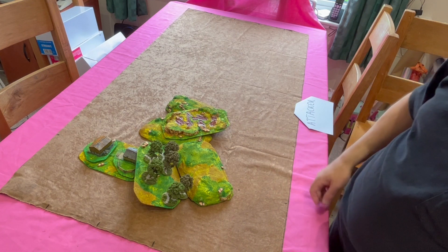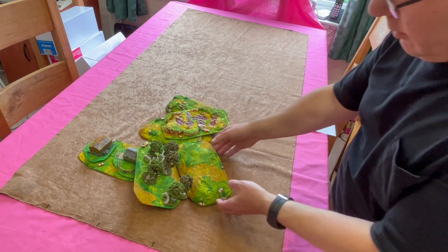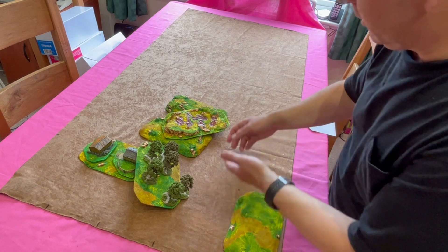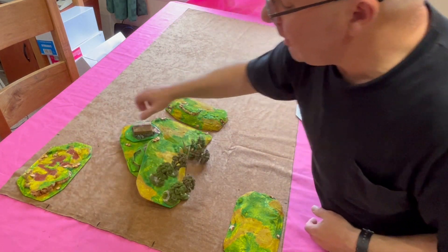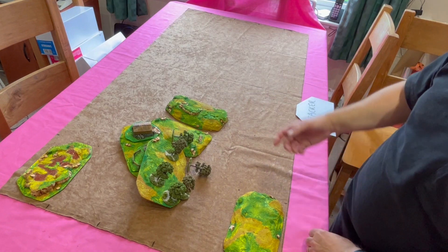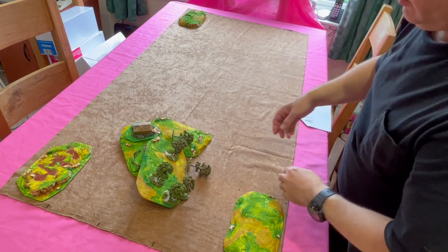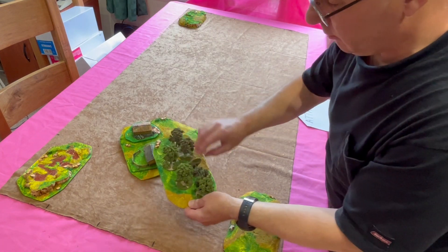Here's how the layout goes. The attacker over here on the right takes a first piece and puts it in the corner — so a gentle hill going in this corner here. Now the defender takes a piece; they're going to take the rough ground and put it in that corner. All the first four pieces must be in corners, because in most ancient battles the scenery was more peripheral. The attacker then chooses the rough hill and puts it in that corner. The defender chooses the wood and puts it in the corner.